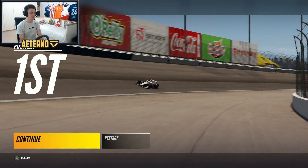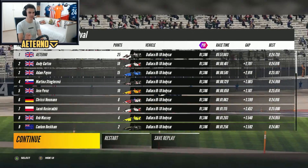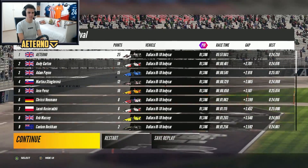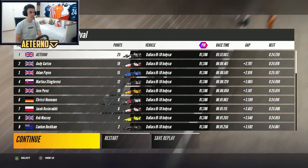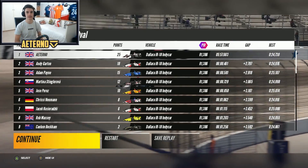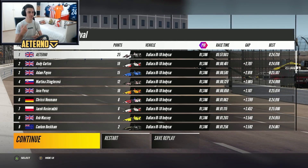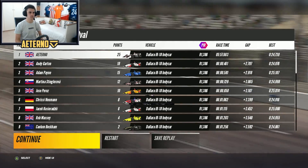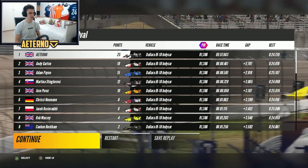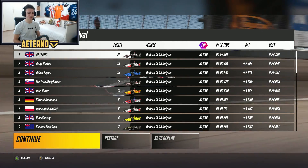We take victory by over two seconds here at Texas on maximum difficulty and maximum aggression — that was pretty much as easy as it comes, a little bit disappointing that this is the maximum difficulty. Our best lap time was a 24.7, done without drafting. You'd expect cars to be drafting you and closing in, but it didn't really happen once we got into the lead. That's 25 points for that first race. Next up we'll go to Road America, which should be a lot more difficult on a road course.